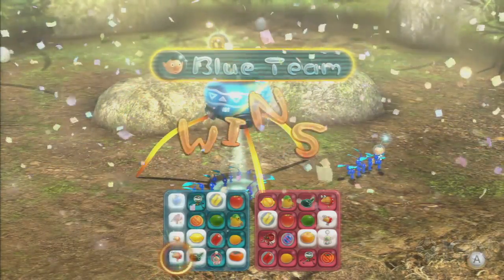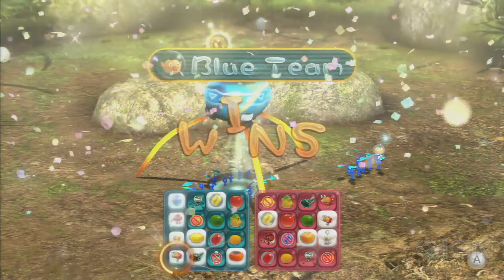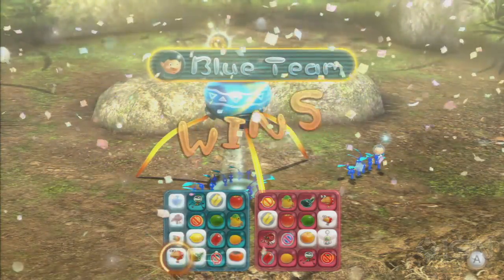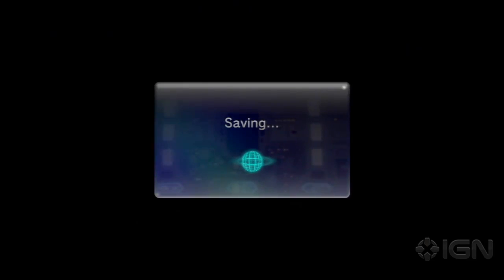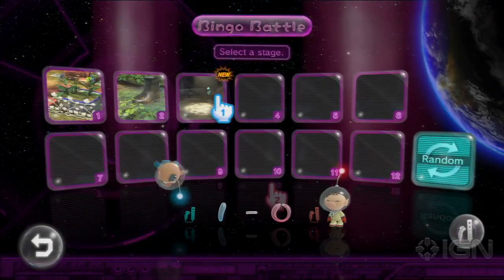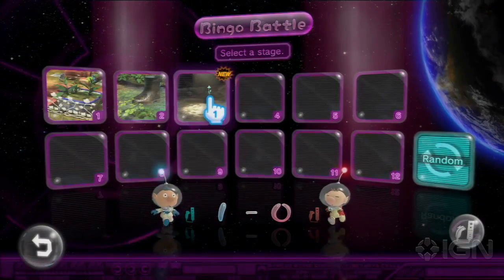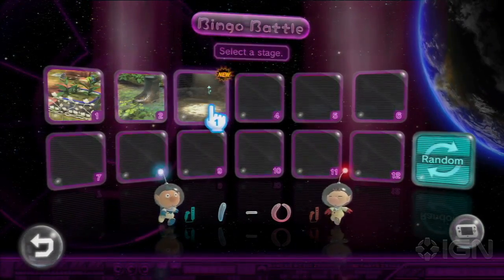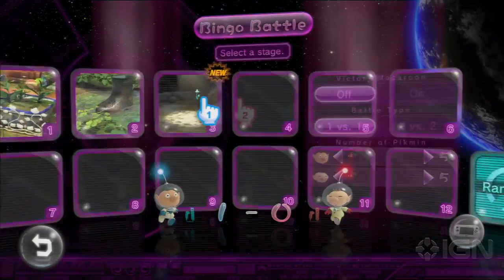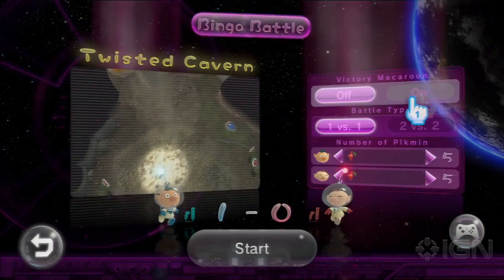They shook hands afterward. Jose is the least competitive person — after every game he thanks his opponent. The Macaroon victory condition really changes the way you play a map. They decide to try a new area with the Macaroon condition turned on, also bumping starting Pikmin up to 25. This is going to be a war.